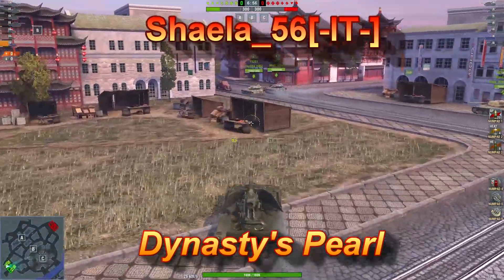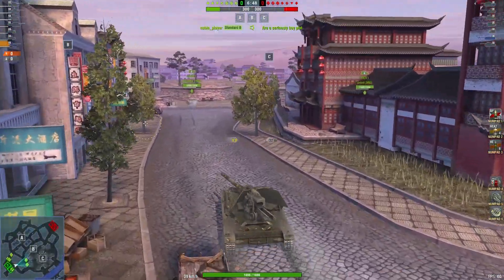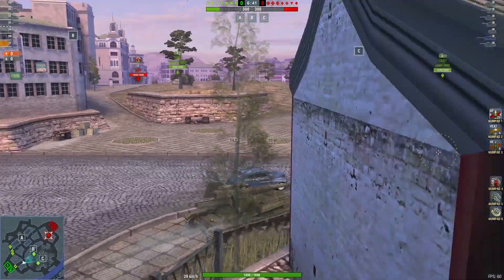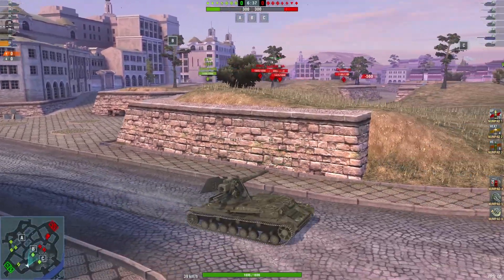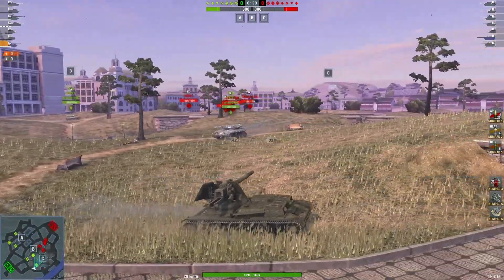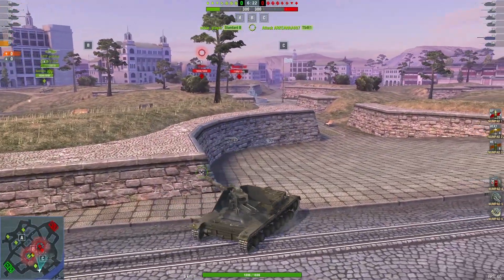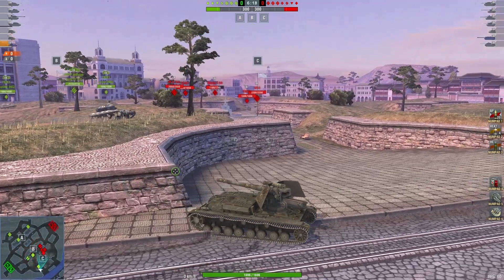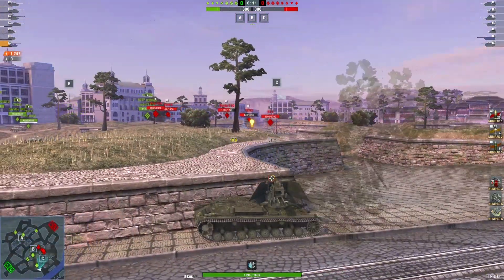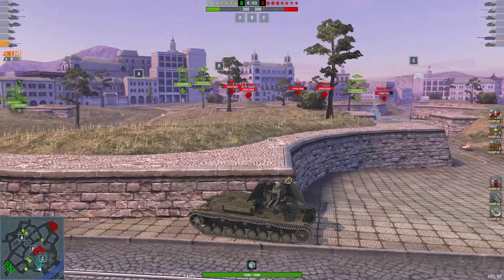Our last replay is from Shayla 56 of the IT clan, playing on Dynasties Pearl. Thank you for your replay. Shayla is pushing over towards the C cap, backing up with the light tank. I'm not a fan of this map in a tank destroyer — it's too easy to be hit, not enough camouflage spots, especially in tier 10 tanks where your camo rating has been reduced. That makes it a lot harder. So far, 1247 damage with that one shot.